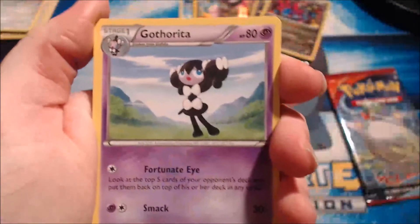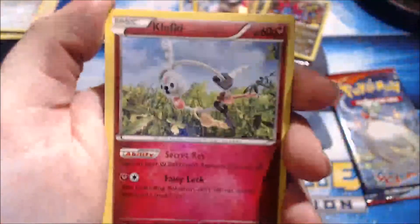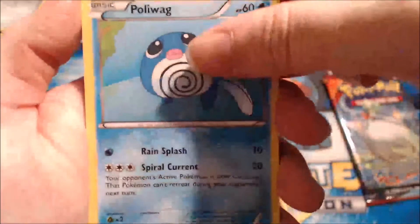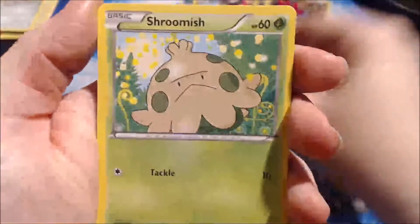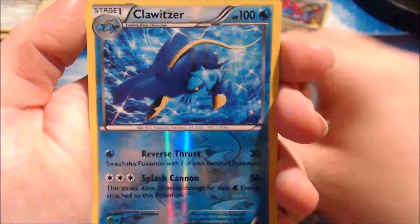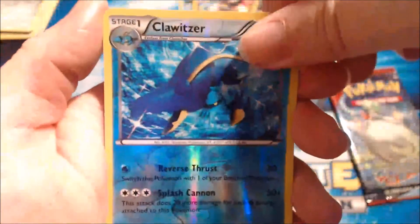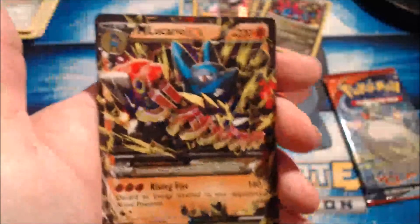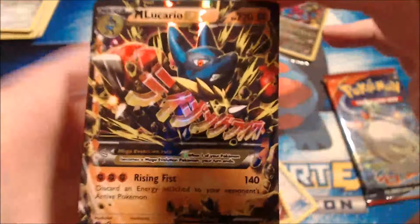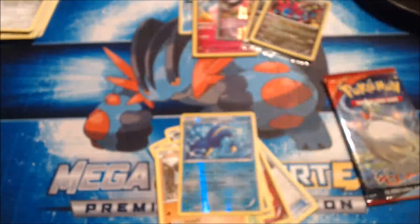Can we top that? I don't think we can! Gotharita, Energy Switch, Klefki, Trapinch, Poliwag, Scraggy, Shroomish, Makuhita. The reverse holo is a Klinklang — that's a rare! And the real rare in the pack is... oh shoot! Mega Lucario EX! Wow, what is happening?! Oh my shit, that looks awesome! Two Megas from two of my favorite Pokemon!